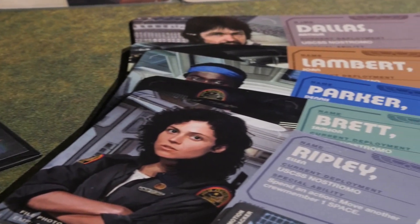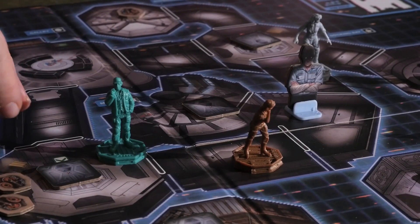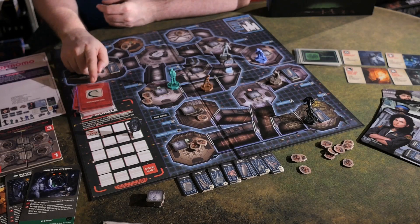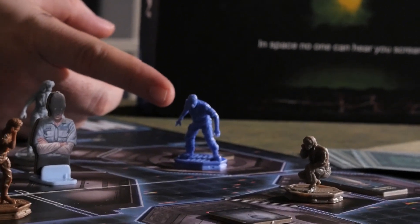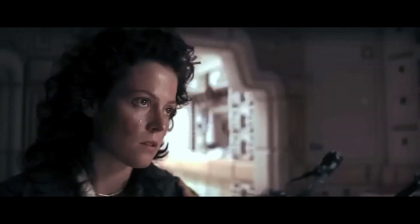Players can each choose a crew member of the Nostromo, all of whom have varying unique powers. Dallas has extra action points, Brett constructs items for less cost, Lambert gets to look at the top card of the encounter deck before it's played, Parker can add scrap to his inventory every turn, and finally Ripley is able to move another crew member one space on her turn, which is a lot more useful than you may think at times.